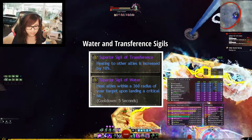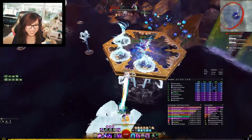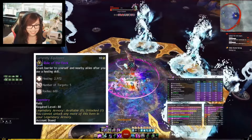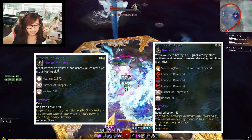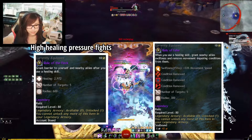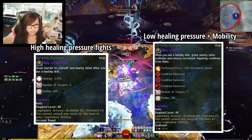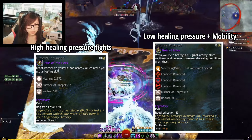For Sigils, on both weapon sets you'll want to run Water and Transference to maximize your healing output. For the Relic, I have two recommendations: Relic of the Flock, which aligns really well with your heal mantra since they both have a 10 second cooldown, and Relic of Febe, which provides permanent Swiftness uptime. It's worth mentioning that Heal Chrono already has a large amount of healing, so the Flock Relic can be overkill in a lot of situations. Swiftness can be hard to come by, so Relic of Febe is a good way to guarantee 100% uptime for your team.